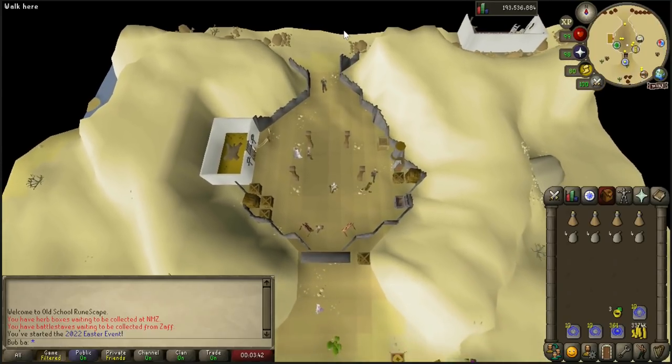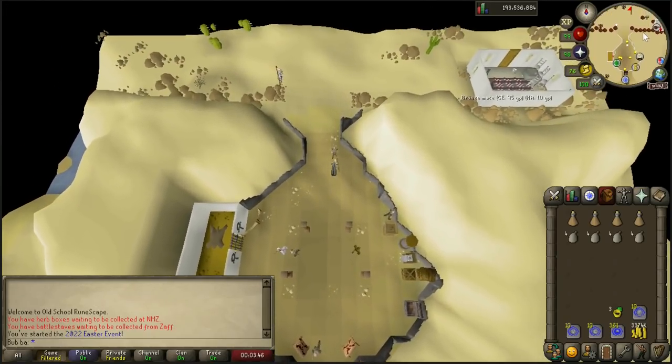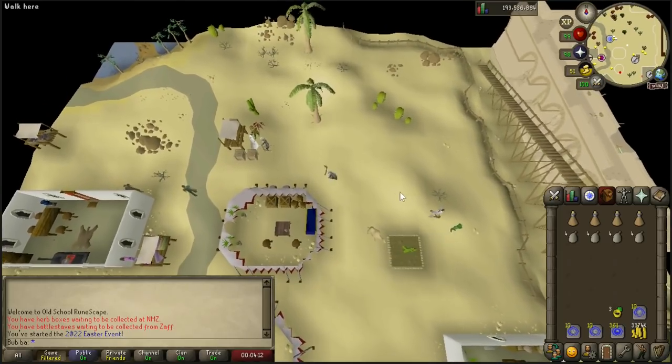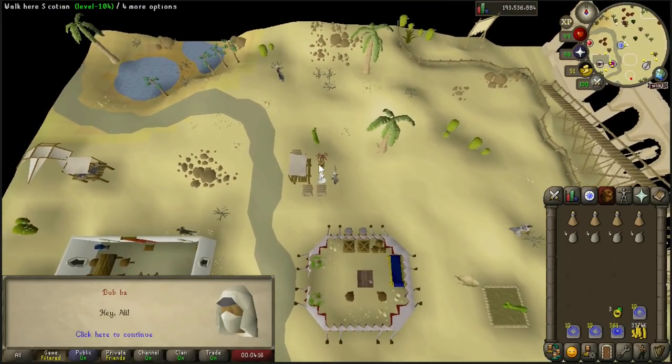After spamming through the options with Shanty, go ahead and make your way north all the way to the market section and talk to Ali Morissane. Just a few steps north of the Cactus area, you'll find Ali Morissane. Go ahead and talk to him about the Easter event.